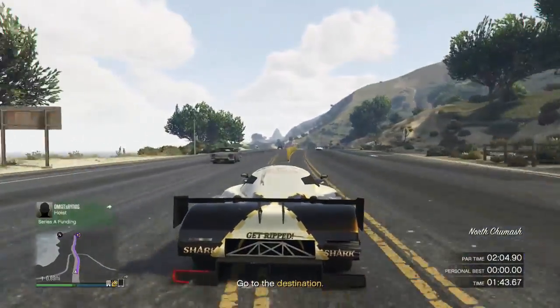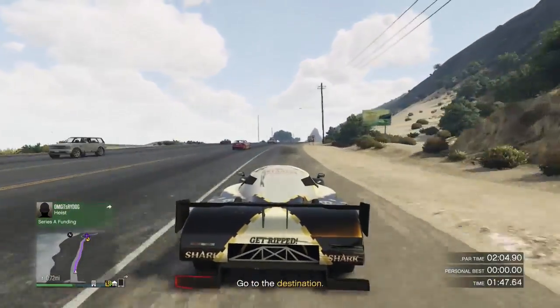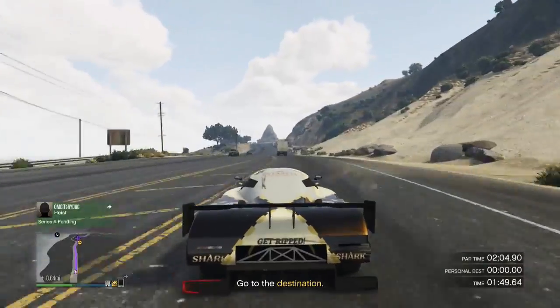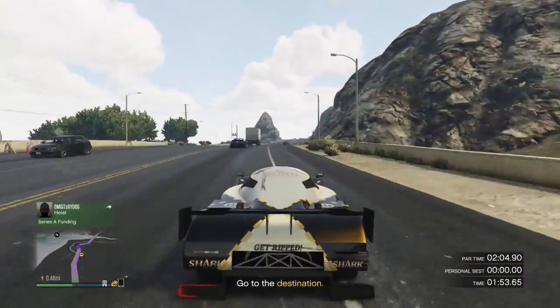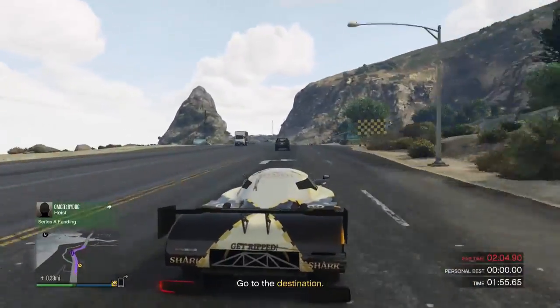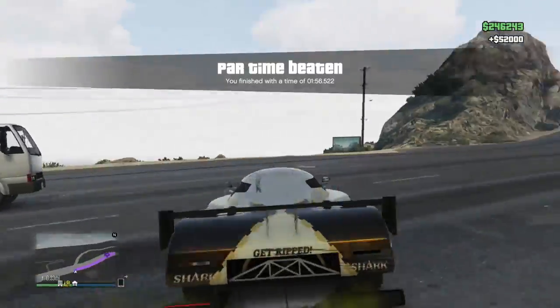The last bit is quite hard — there are stumps that you cannot break. What you probably need to do is try and go to the left of them. Then if you click R2, I think it is on PS, to drift like that, you will get it. I finished with about eight seconds to spare before the par time, earning 52k and a lot of XP.